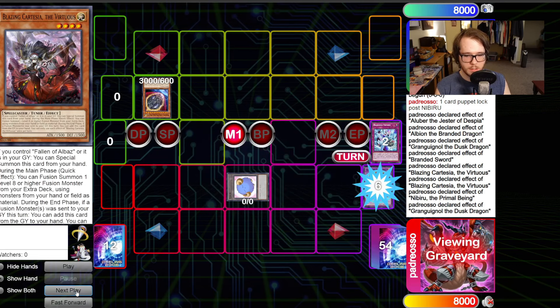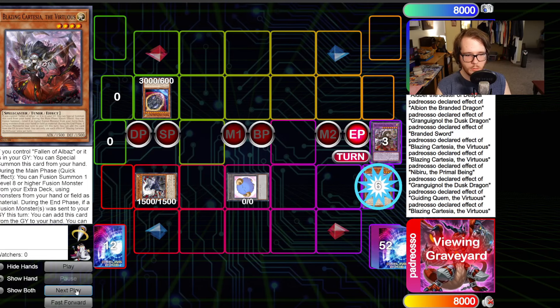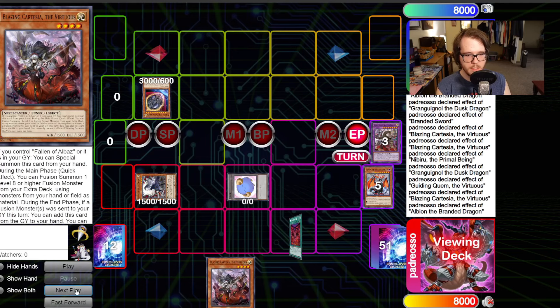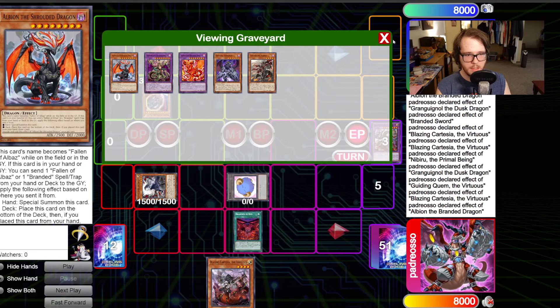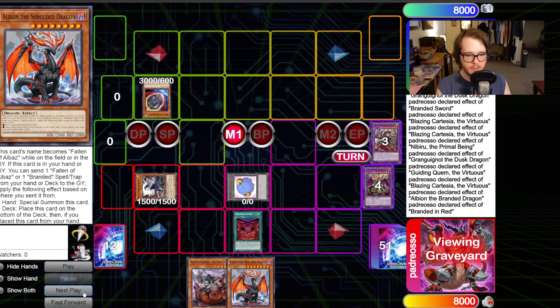At this point your opponent is going to Nibiru, so the Nibiru comes down killing the Cartesia. But we do have Grand Gwignol in the graveyard. Grand Gwignol then can go into Quem. Quem effect will then send the Shrouded Dragon, which will be fine because then we can put Cartesia to hand and get Albion to get the Branded in Red.